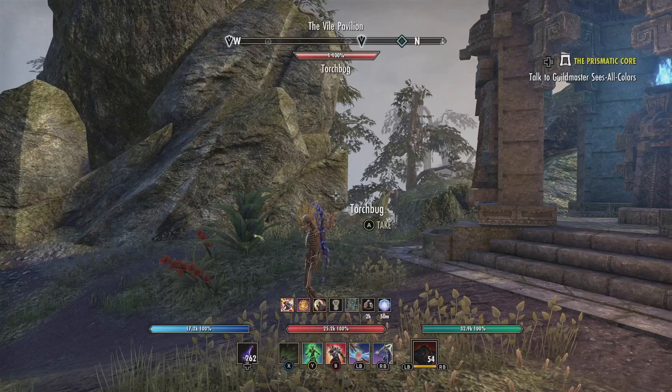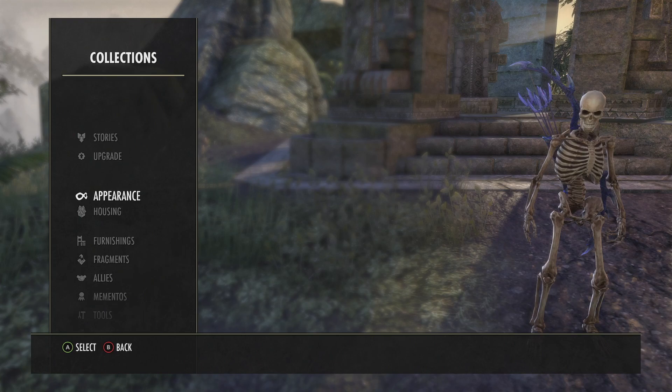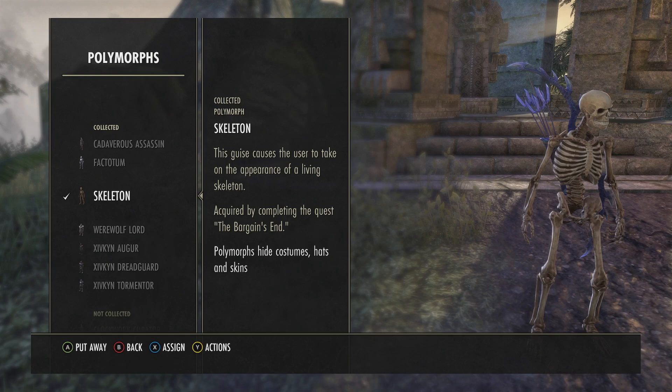This polymorph is going to be the same size, which is pretty funny. All you need to do to get this polymorph is complete this quest. If we go to Collections, then Appearance, and scroll all the way down to Polymorphs, it is the Skeleton — acquired by completing the quest called The Bargain's End.